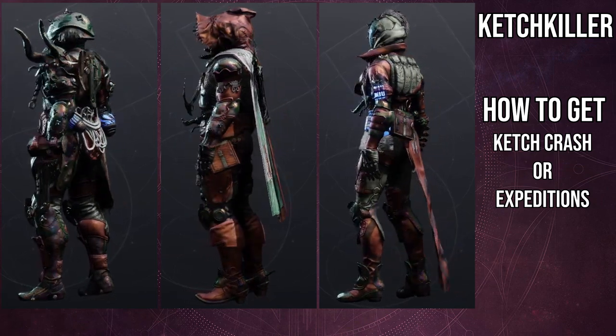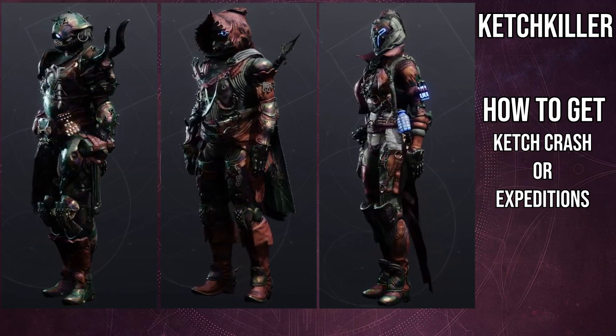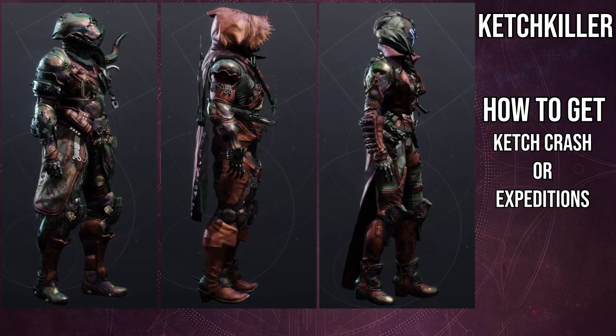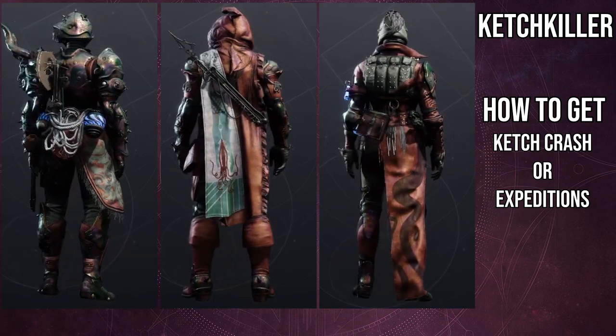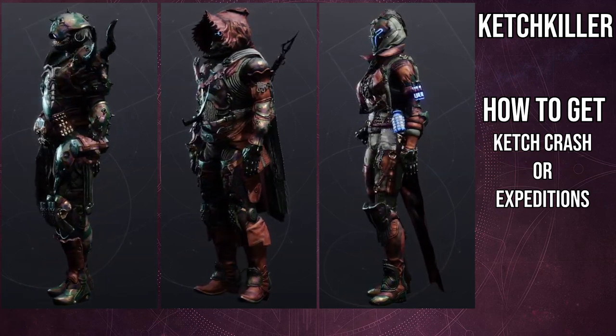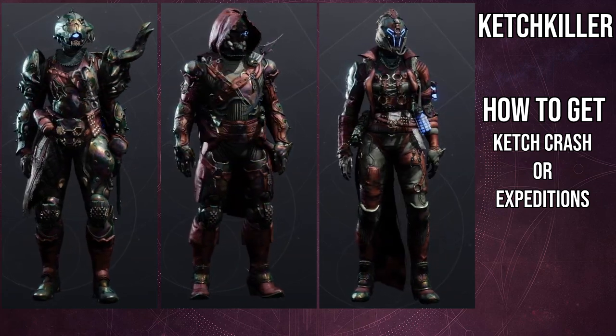For the Titan chest piece, my biggest gripe is the hook on the front. I don't really like when chest pieces have stuff attached to the front like that. If it's on the back I don't mind it completely — it makes complete sense there — but on the front it just makes it look tacky.